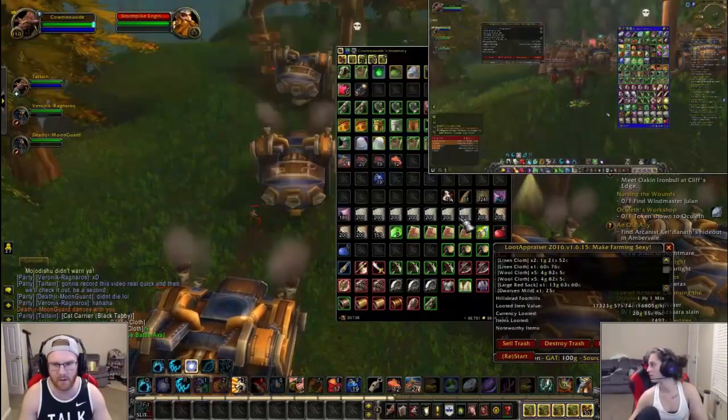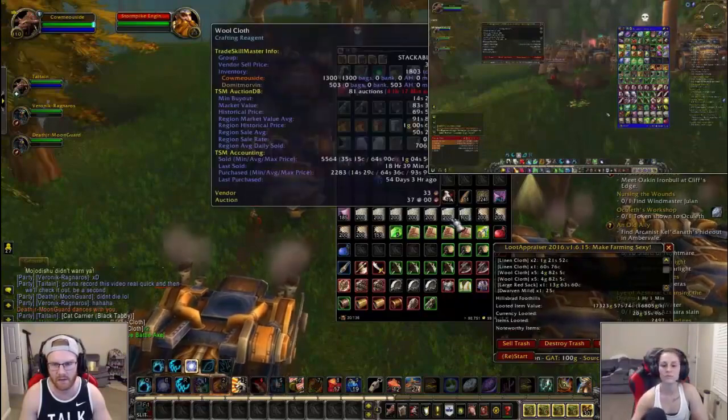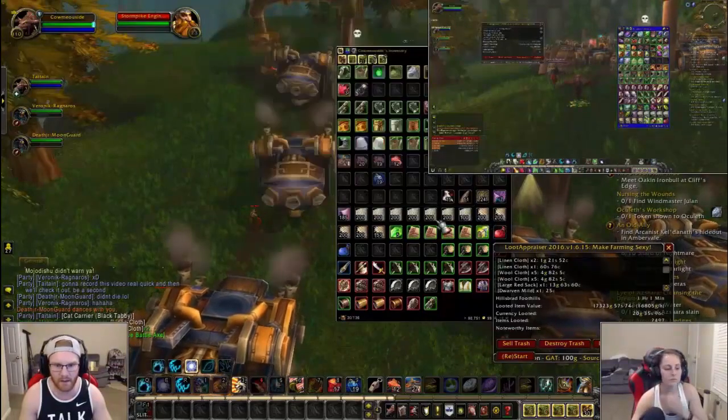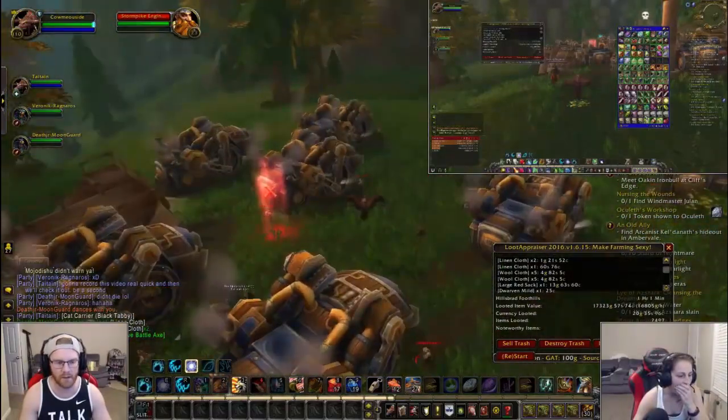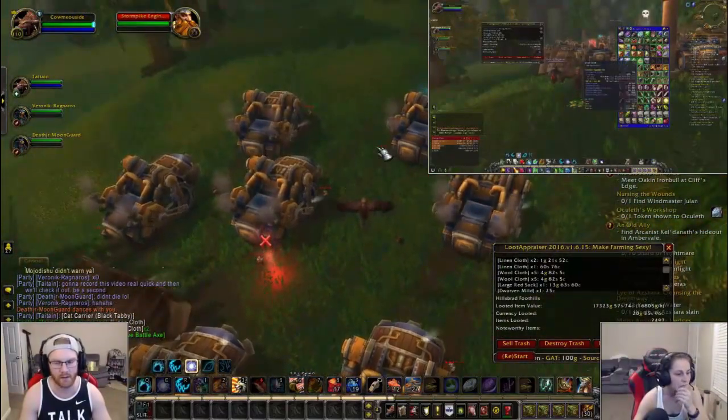I probably got around 1,000 to 1,300 gold worth of wool cloth and linen cloth, and then a bunch of other stuff too. So it's still a good farm even if you don't get the black tabby cat — you will get something.